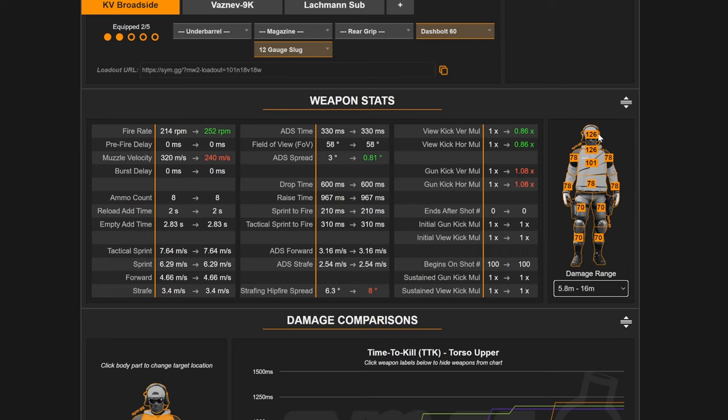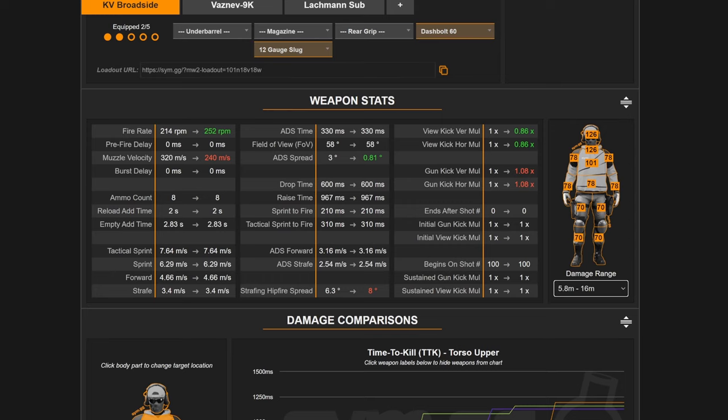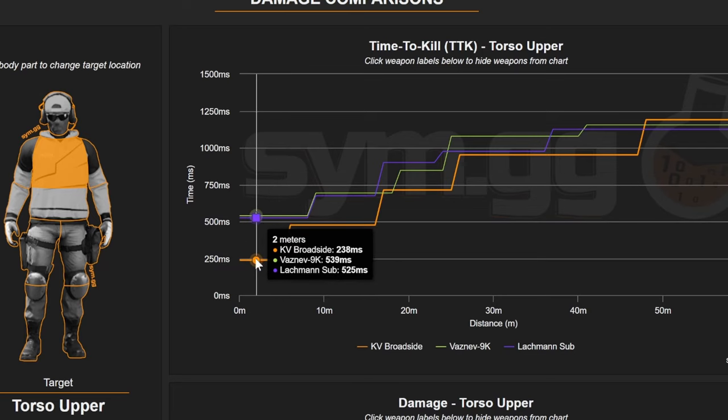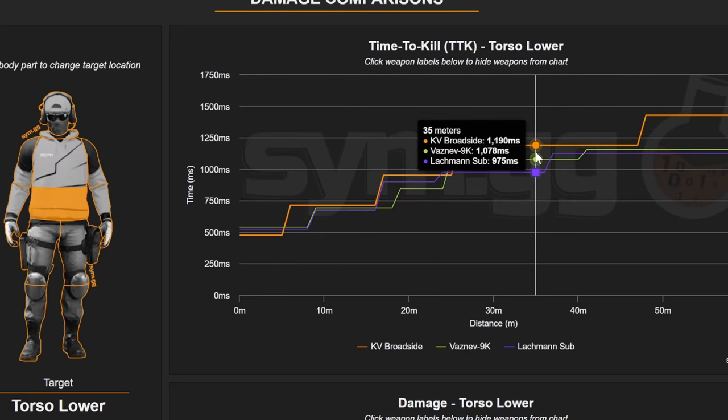Normally it's going to take about three shots — three chest shots to get a kill, or one headshot and two body shots, as long as you don't hit legs. So that's a three-shot kill out to 16 meters if you have the aim for it. I wanted to compare two of the most popular SMGs — the Lachman Sub and the Vaznev. Looking at the TTK with chest shots, the Broadside hits 238 milliseconds out to 5.8 meters compared to 539 and 525 for the SMGs. That is insane.